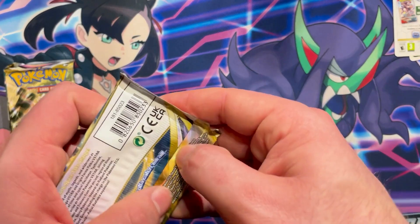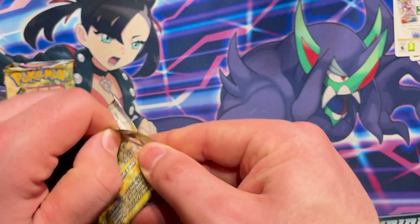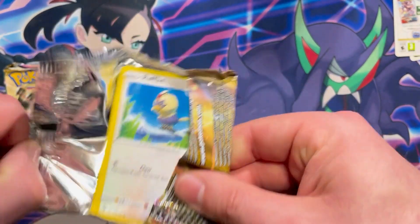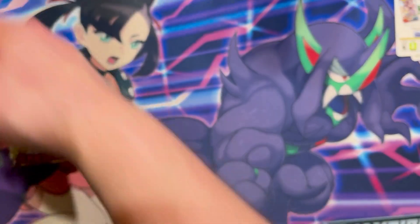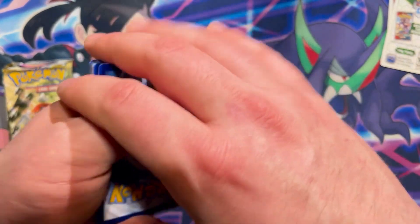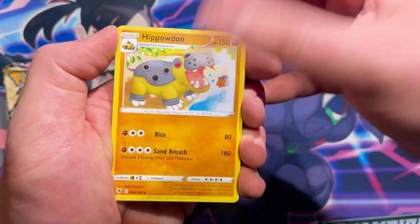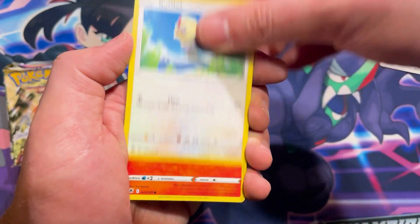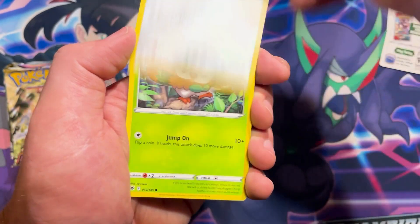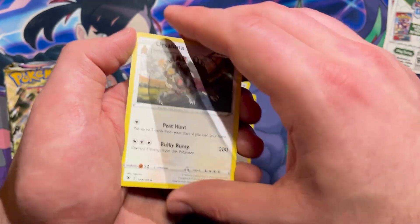Getting into two packs of Astral Radiance to see if we can get anything decent. As you probably know, there's the trainer gallery in this set so we're on the lookout for any trainer gallery cards — still looking for that really cool Charizard V fighting the Venusaur. We've got a rally reverse, Eevee, and a non-holo rare.